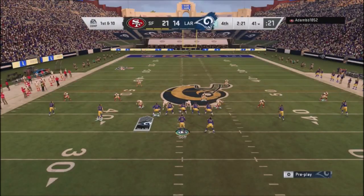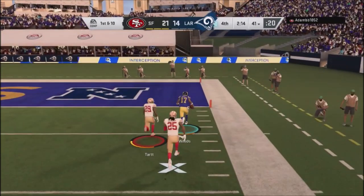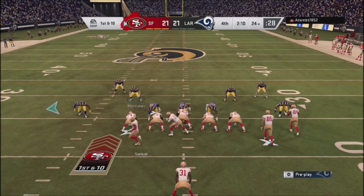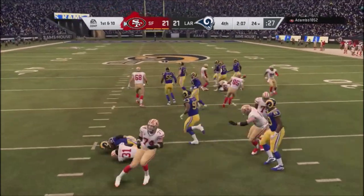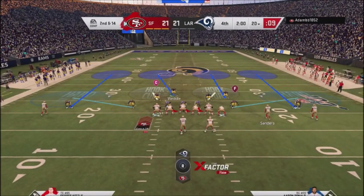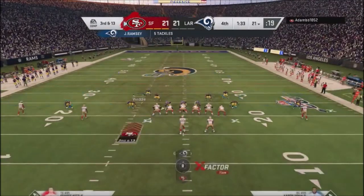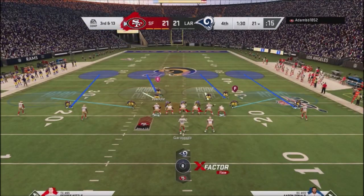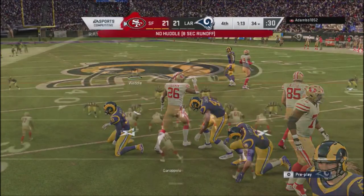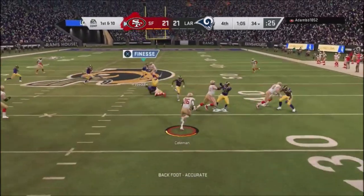Two minutes and 21 seconds left. I go ahead and quick-snap him because he's using a lot of man coverage and pressing his guys, and my guys aren't coming off the press. His defensive back gets out of position and I get the tying score: 21-21. I need to get a stop. This guy's offense is really just splash plays with the run — counters, stretches, inside runs. He's not really passing. He gets a first down on third and 13. This guy was so committed to the run — it was sick, and those were the splash plays he was getting.